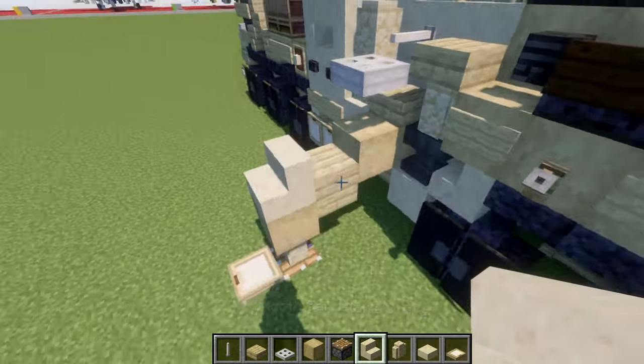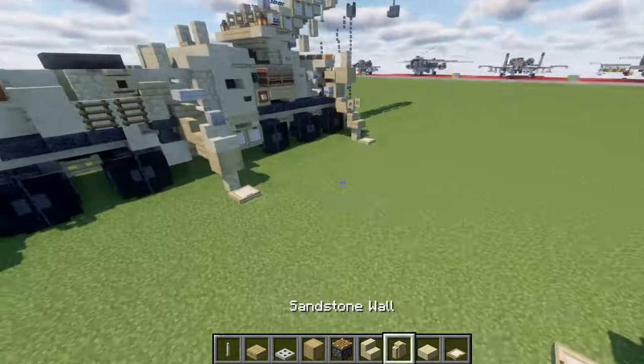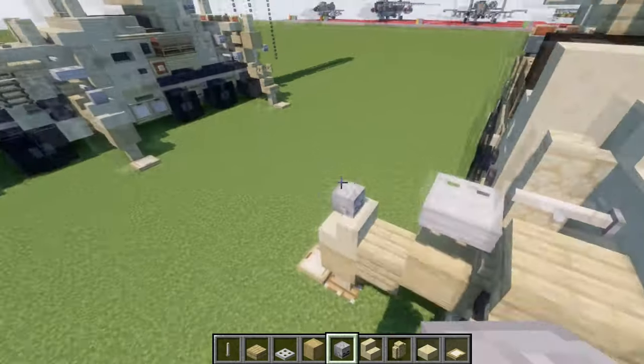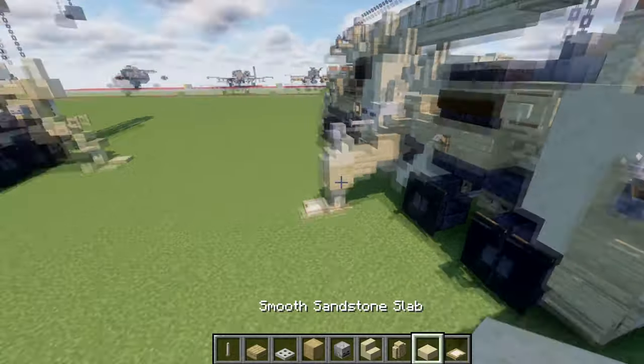We're going to go up from this block here and place down a smooth sandstone stair. Then up from that we're going to place down a skeleton skull. We're going to take another end rod and place it down coming off the skeleton skull like that for this leg here.